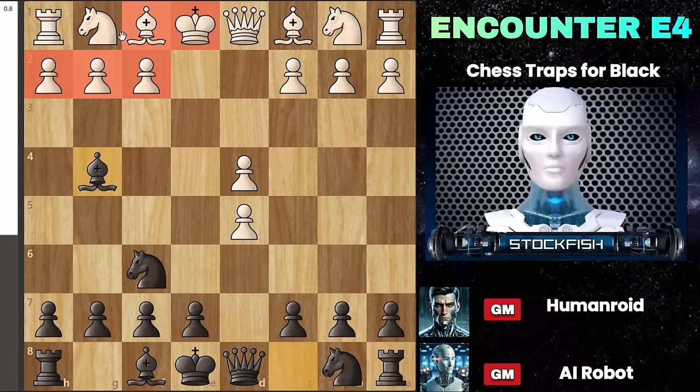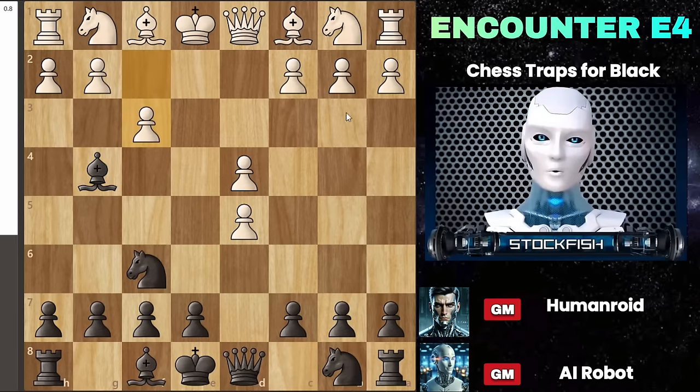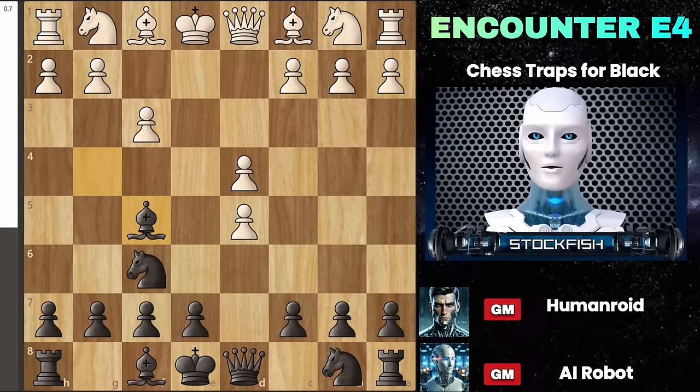For white, it's not obvious how to respond. Typically they might move pawn to F3 to challenge your bishop, or they could play bishop to E2. Let's focus on pawn to F3 first, as it's white's more assertive option. White is targeting your bishop, forcing it to retreat. Next, they aim to secure the pawn at D5 by playing C4.